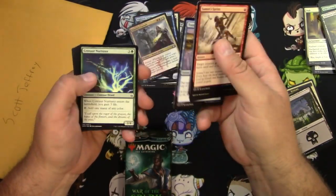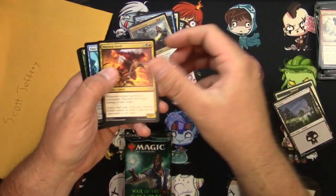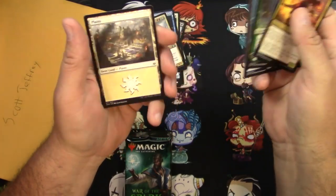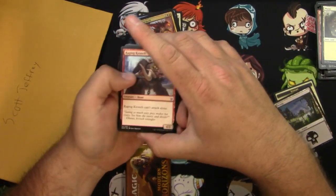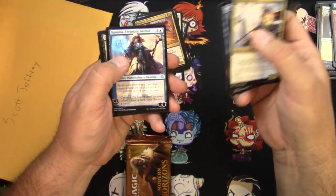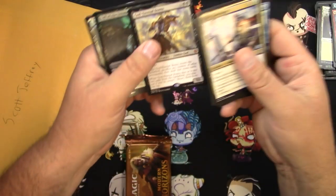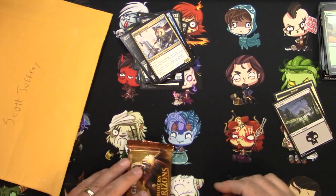A couple of War of the Spark packs now. I've seen other guys like MTG Unsealed do patron rewards where all the commons don't even get looked at — I can't bring myself to do that. There's a Jiang Yanggu — I love this guy. I've been playing him on Arena too. I love the proliferate mechanic and pumping him up. Going through the commons: Guard Mage, Plating, Casmina, and a God-Eternal Bontu — a mythic, that's decent. And a foil Toll of the Invasion.